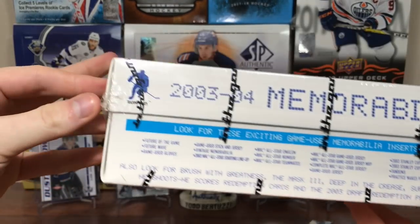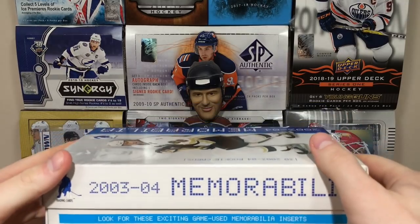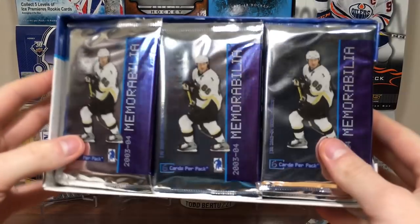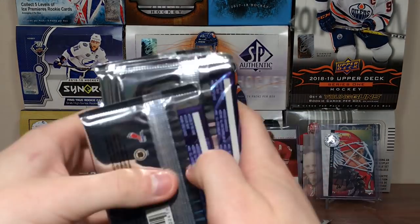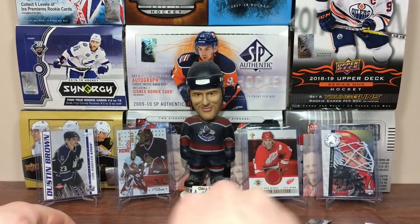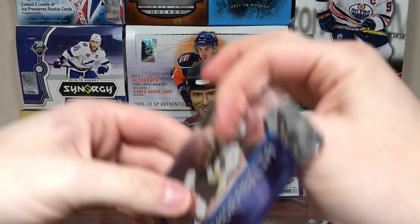Before I open it up, look at this box — it looks like a shoe box. So I've never opened any Be A Player, let's see what this is like. There's something on the bottom here — nope, just really thick padding. I'll see if I can find the hit. It might be an auto, but we'll just have a look. Really shiny packs. Can't really find the hit, so let's get right into it. Here we go — 03-04 Be A Player Memorabilia, six cards a pack. I really hope they're not sticking... and they're not. That's nice.